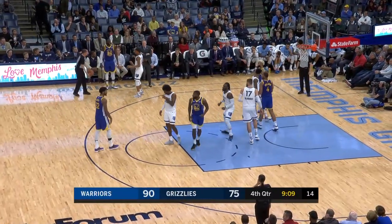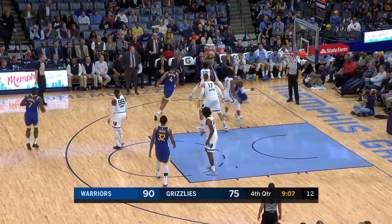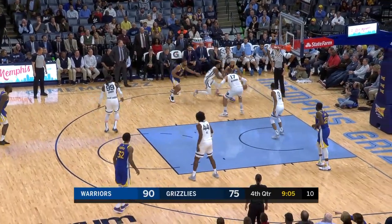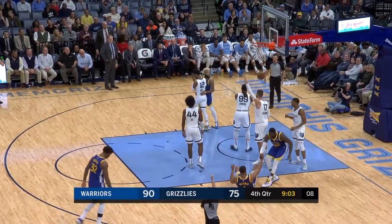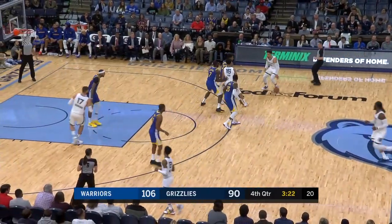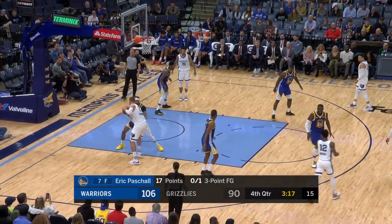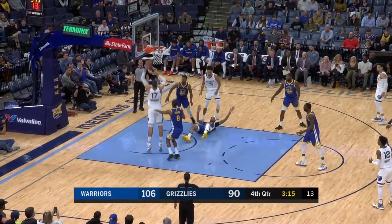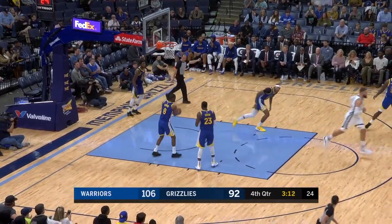The mismatch is Draymond Green with Anthony Melton trying to defend him. Bowman and Spellman work a two-man game in one-on-one situations. 17 for him, eight here in the fourth. Valanciunas against Cauley-Stein — no call out of the way, and it does go for Valanciunas.